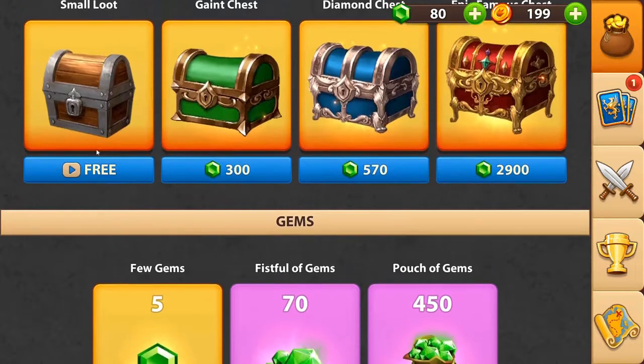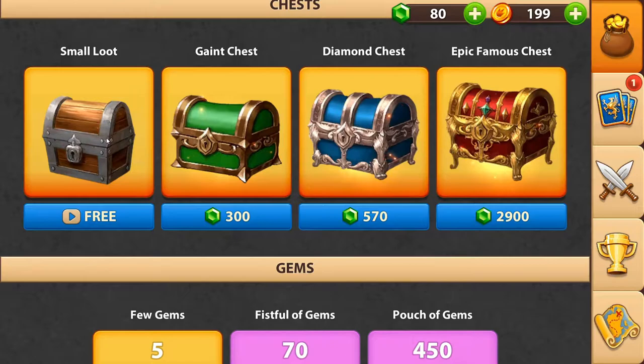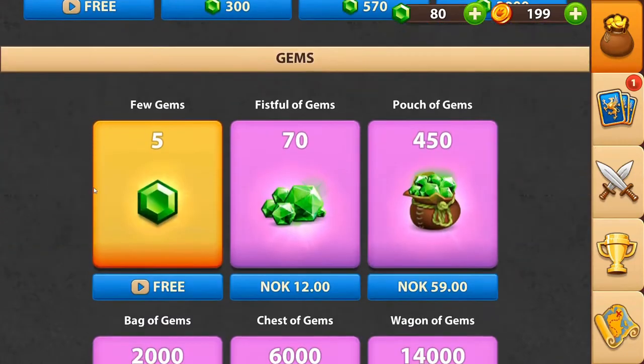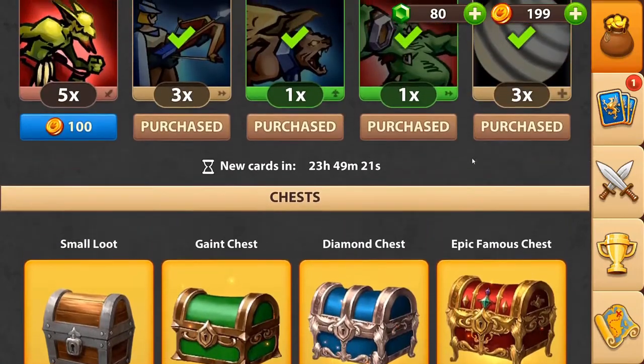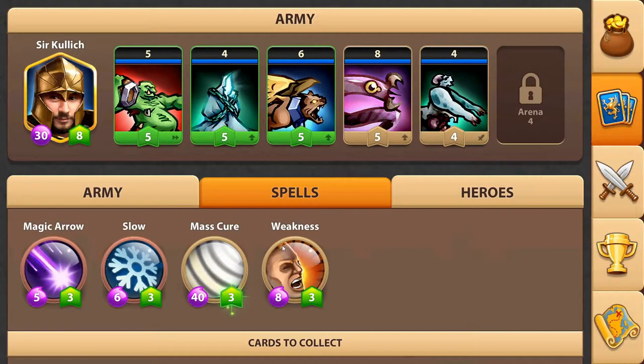Here you can buy diamond chests, and the free ones — you have to watch a 30-second ad. After 30 seconds you can open this chest and get diamonds and stuff. This is the free currency. So now I've just bought some cards, some troops.